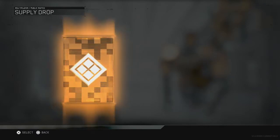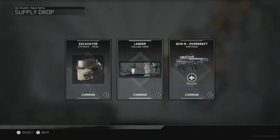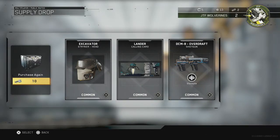Let's open another one. Give me something good. I don't like... Okay, I'm liking the calling cards. I think that's a pretty good kind of shotgun — it's a better shotgun than the basic stock one.